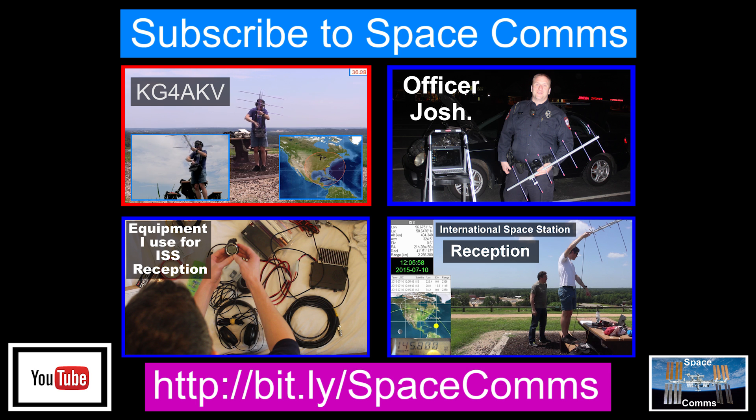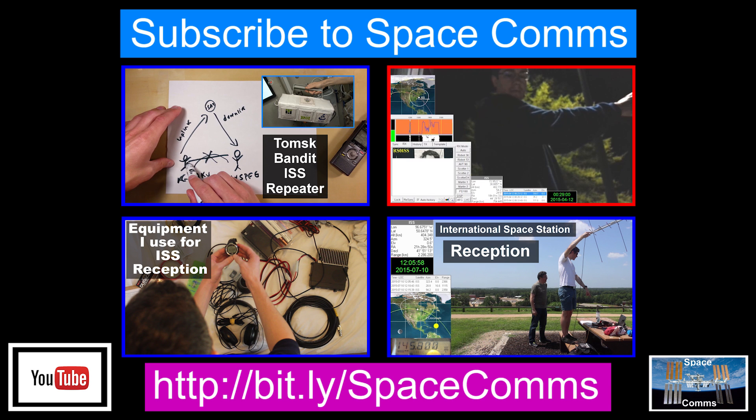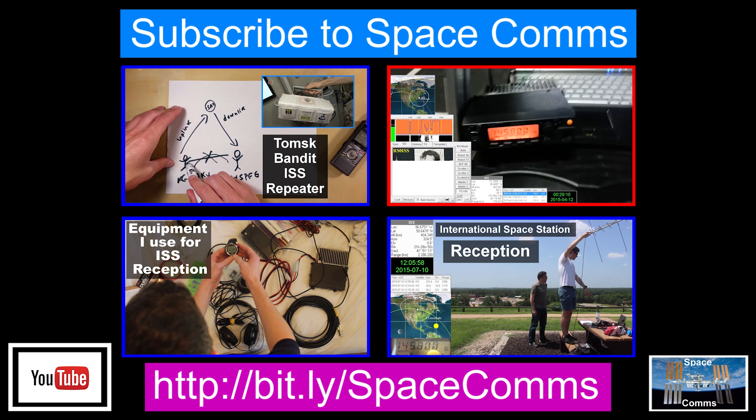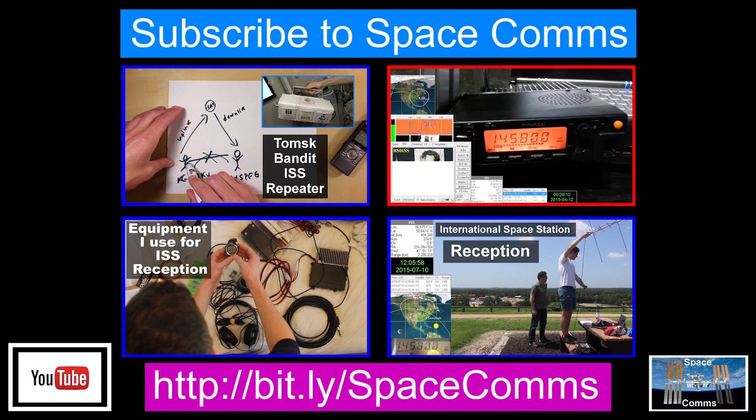KG4AKV. KG4AKV, KG4AKV, A5PK. This is KiloGolf 4 Alpha Kilo Victor, 3-2-3-4-8, KB Delta Mike 91 here. Oh my god, this is awesome. That signal is so strong I can pick this up. There we go — look at that signal!